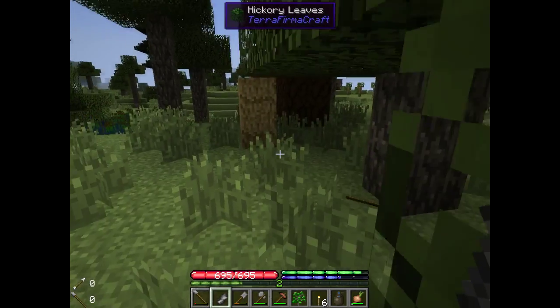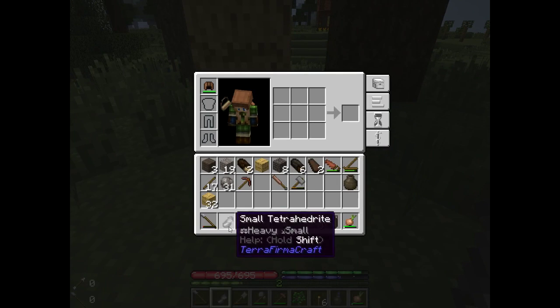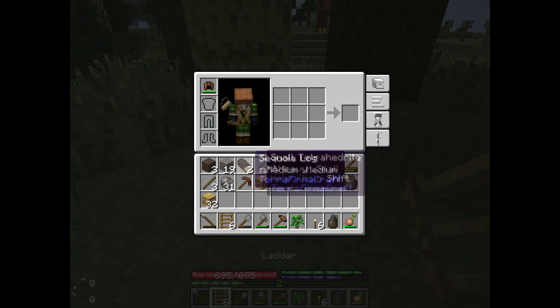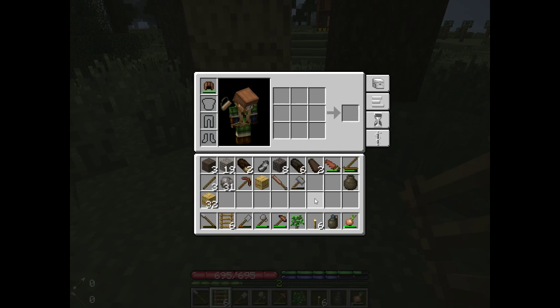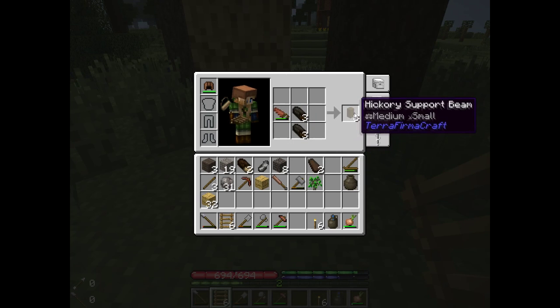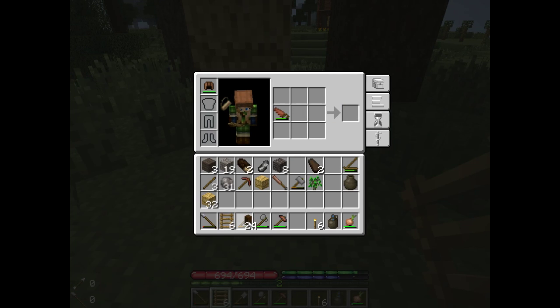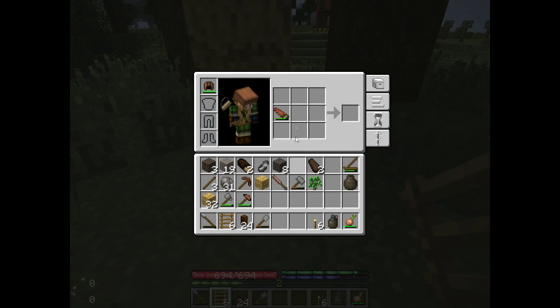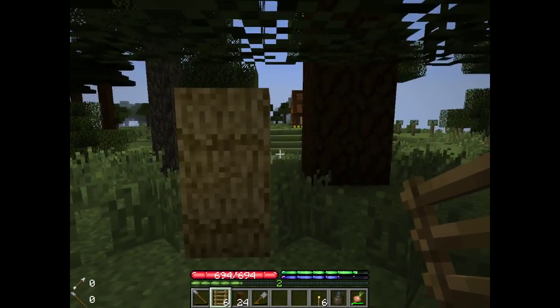Let's make up some ladders. That's not gonna get us very far but it will get us somewhere. Because we can't actually get the reading from the surface, we're just gonna have to do our best guess. Before we go down there though, I'm thinking it might be a good idea to get some support beams — just one of those things you really seriously want to have on you, just in case.